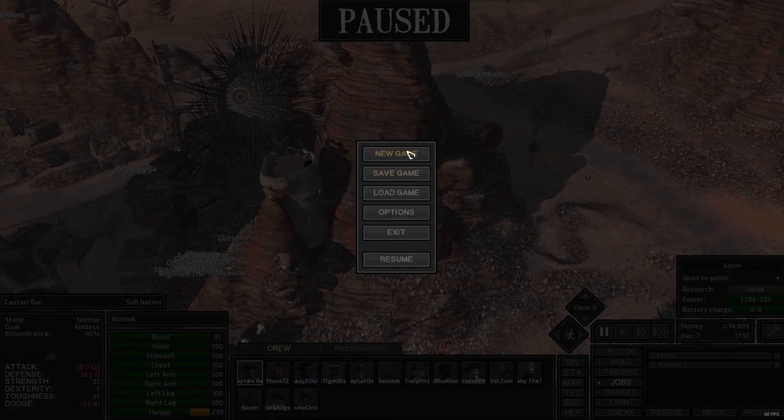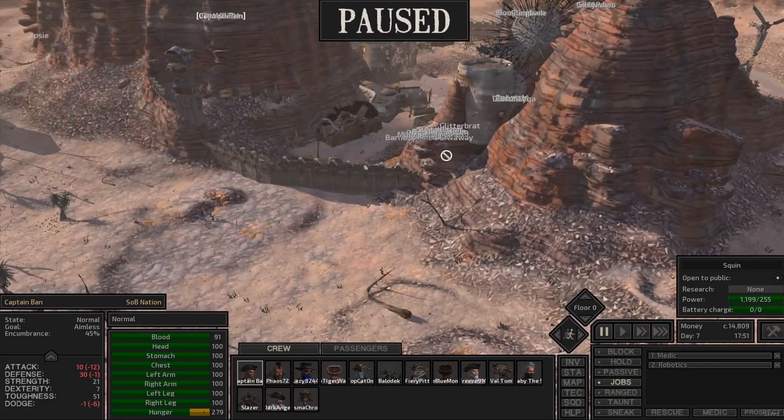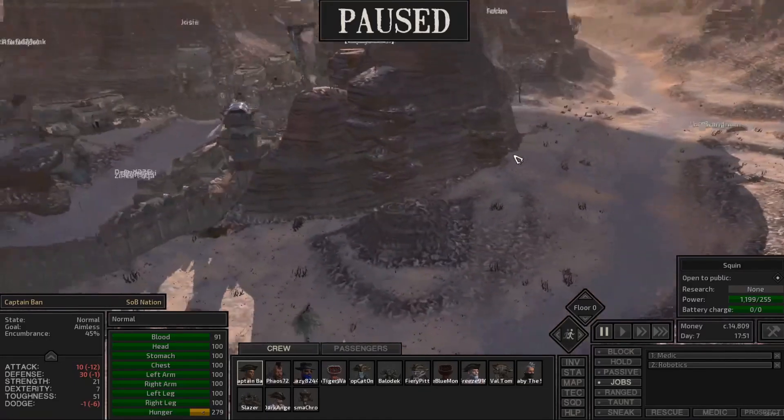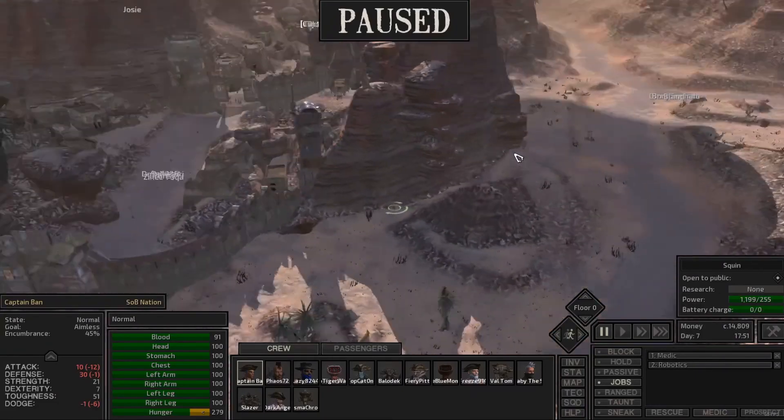Hi everyone, welcome back to episode 7 of the Kenshi Project Genesis Playthrough. I don't have a name for this series yet. I was supposed to name it, so at the moment I'm just going to call it the SOB Playthrough, as we found the SOB nation — sons of Bannocky, sisters of Bannocky, or spaghetti sauces of Bannocky — whatever works for you.